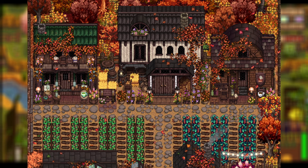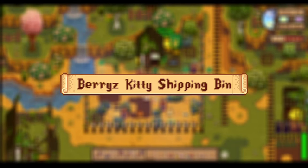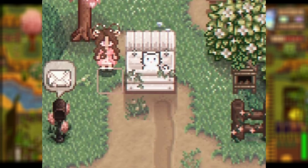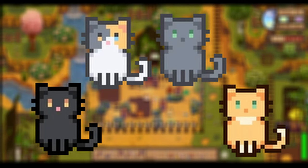It is a gorgeous mod and goes really well together with the last two. I love the idea that I can reflect what I use my shed for on the exterior — whether that's chests, animal products, or growing things inside. Up next, we have the Berries Kitty Shipping Bin, which adds a little kitty cat that hangs out in your shipping bin. There are several different cats to choose from — a cute and subtle change that also updates the color of the bin.